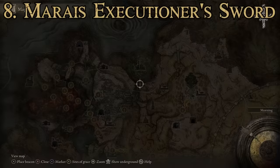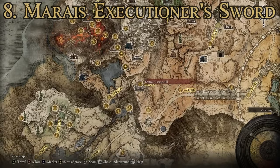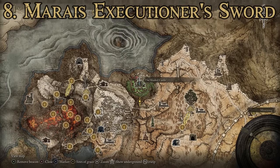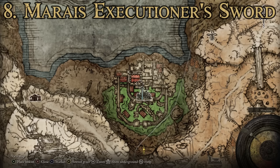To get the Moray Executioner's Sword, make your way to the Altus Plateau region, come through the valley, up a hidden path into the Shaded Castle, and fight your way to the end where you'll face Elmer of the Briar. Once you defeat him, he drops this weapon.